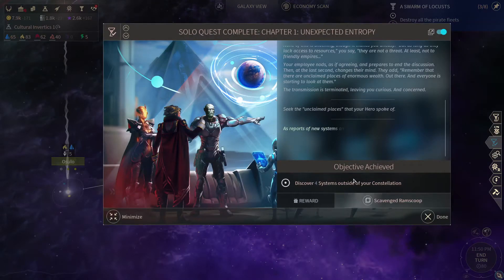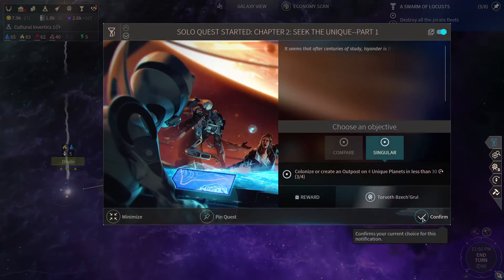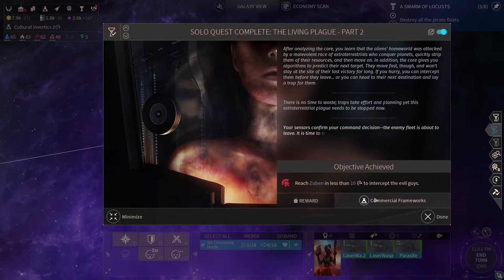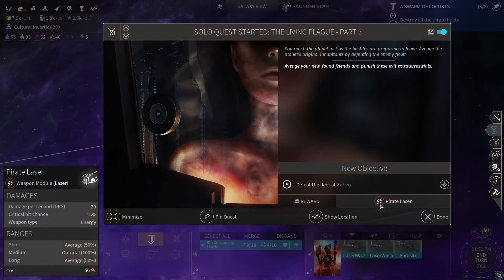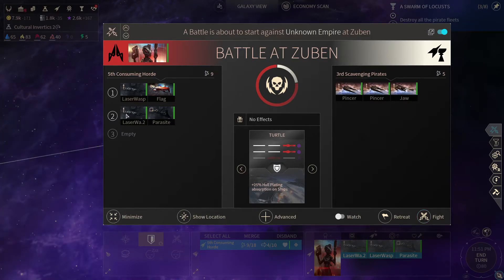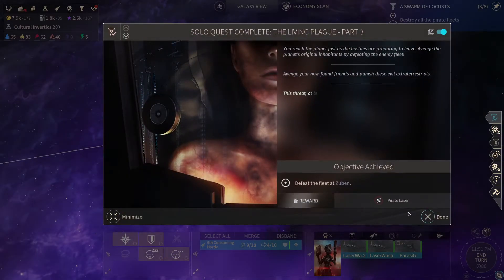Maybe the solution to these long end-of-turns is just to... Oh hey, I finished another quest! Content — ah, that's the blue guy. Maybe the solution is just to drink more tea. Reach Zubin in less than 10 turns to intercept the evil guys. And now we get a pirate laser — that sounds like a waste of time. There's a regular old pirate fleet — a jaw should be a medium one, right? Yeah, it's a medium ship, but we have three mediums. We'll just go with hull plating absorption, because they do mostly kinetic damage. And there we go — easy peasy lemon squeezy.